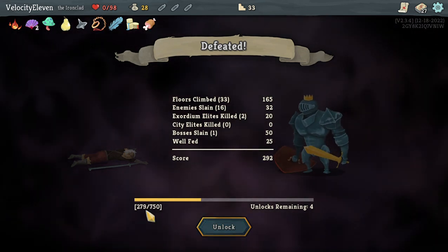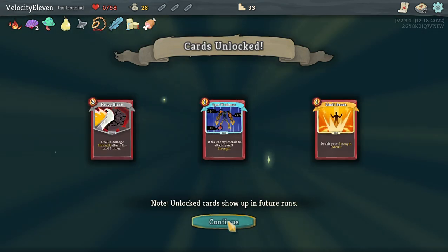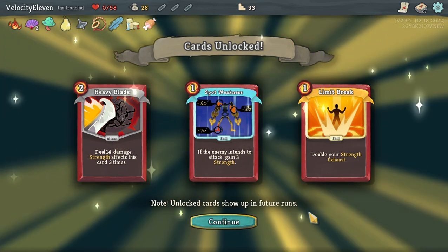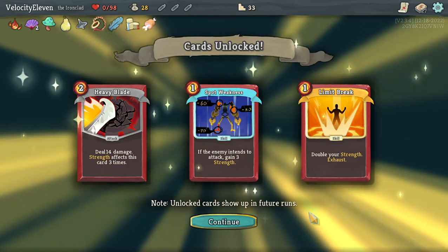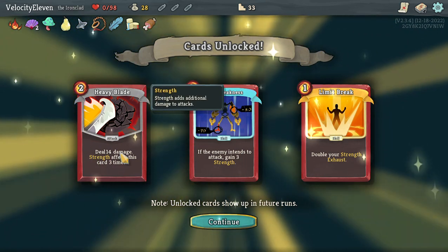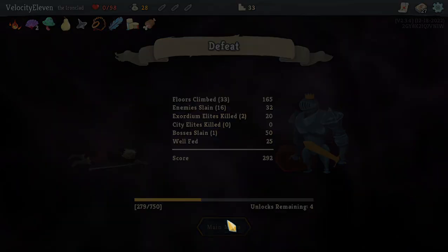That's too much - yeah. I unlocked something. I don't know what the score number is. Increase your max HP by 15 plus. Floor 33, cards unlocked - unlock cards show up in future runs, so you do get permanent upgrades. If the enemy intends to attack, gain 3 strength. Deal 14 damage, strength affects this card 3 times. Double your strength, exhaust.